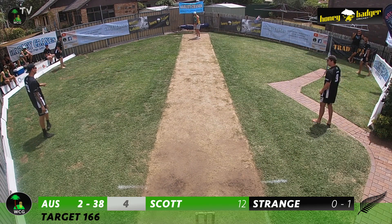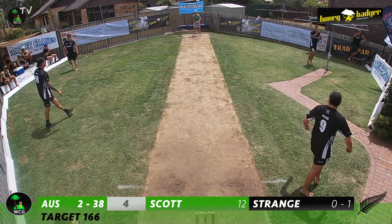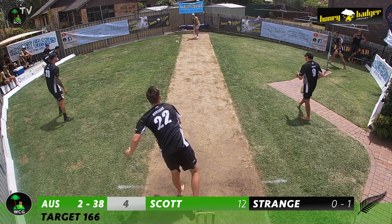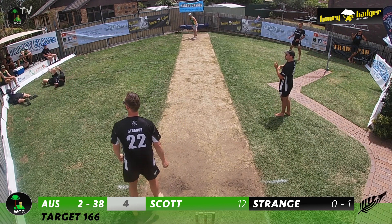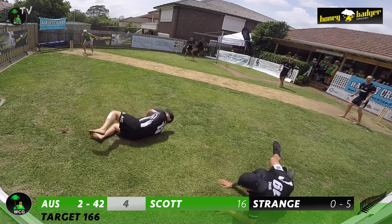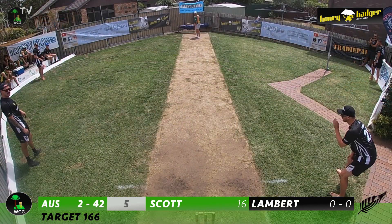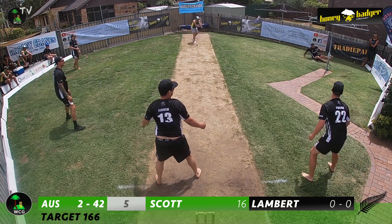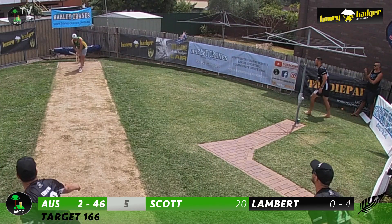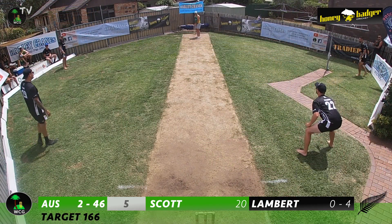The Aussies are up with the rate. Logan Strange bowls the fourth over — a full delivery driven towards Tummy Kemp at cover, who fields well and saves a certain boundary. Strange continues with a wider delivery hit towards point, which goes away for a boundary. Blake Lambert bowls the fifth over — hit towards Rasmussen at mid-wicket, who can't field, and it's another boundary. Scott moves to 20 and the Aussies are flying, reaching two for 46 in the fifth over.